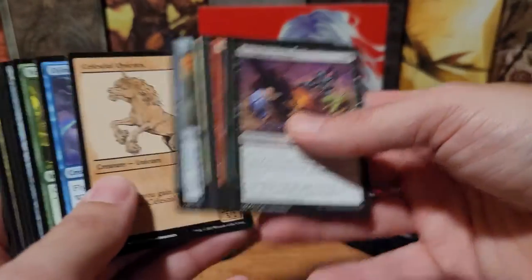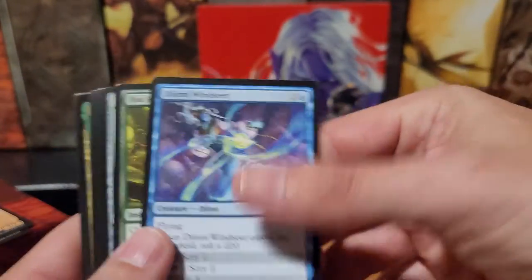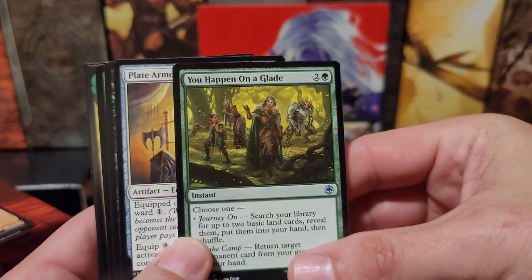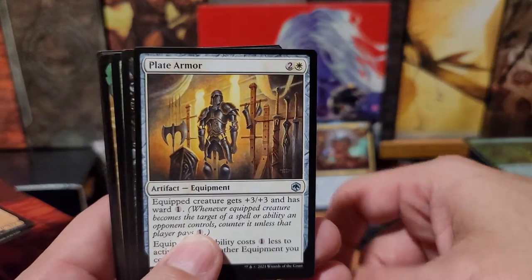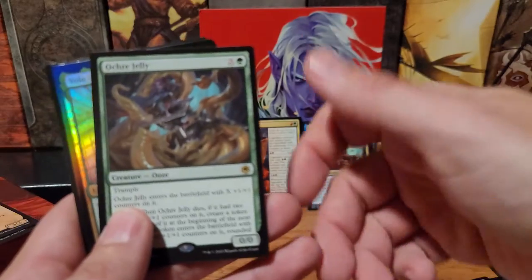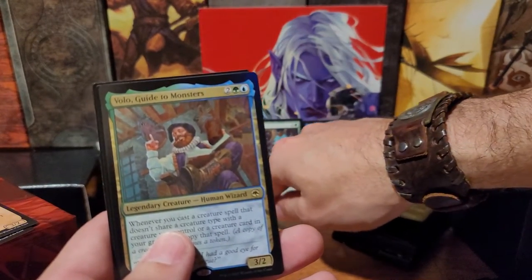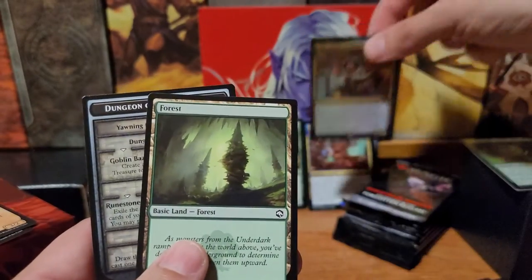Let's see what we got — a Celestial Unicorn! You Happen on a Glade. Plate Armor. Power Word Kill. Orc Jelly. A Foil Volo's Guide to Monsters! Ching ching. That's cool.